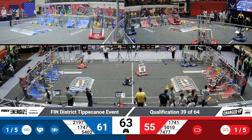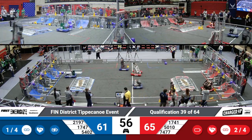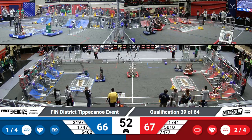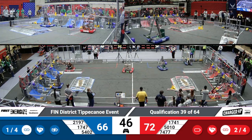Tiger Dynasty working on grabbing another cone, joined by their alliance member Red Alert. We've got Reckless Robotics as well as Harrison Boiler Robotics both working on grabbing game pieces for the Blue Alliance. Tiger Dynasty working on pushing their cone into that low row to hopefully create a link. Red Alert coming in with a cone for that high row in that same grid, trying to get a place and working on a link as well.